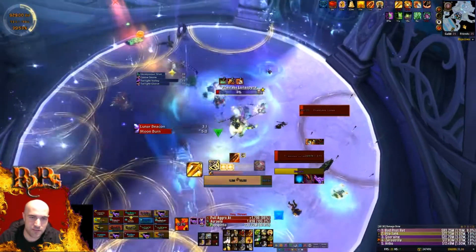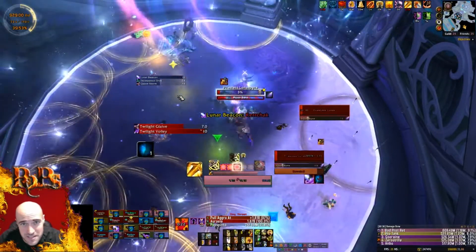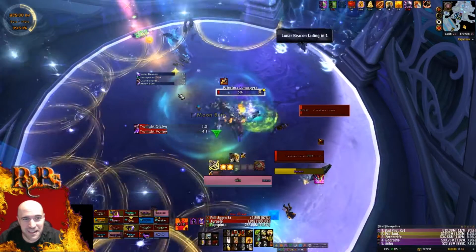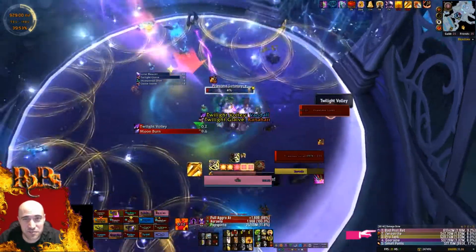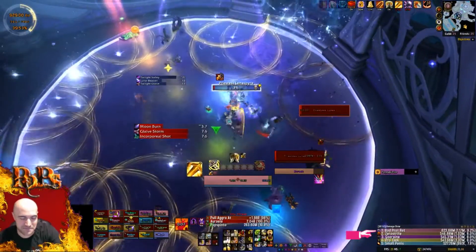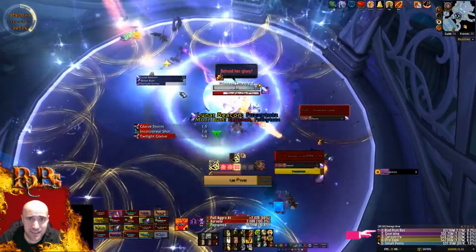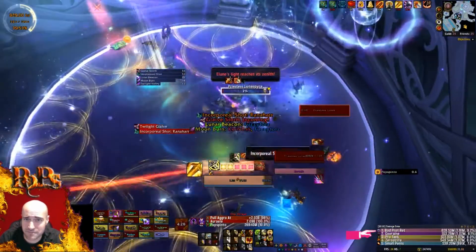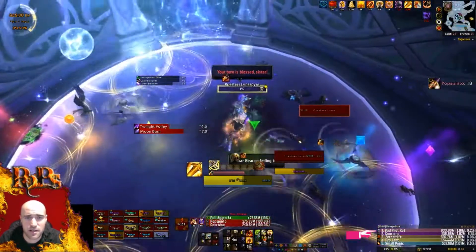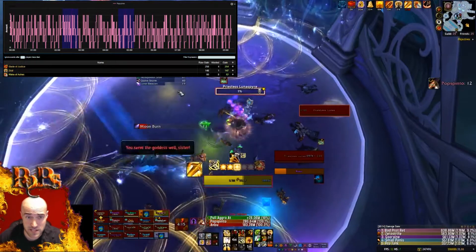Quick recap as we end the fight — shoutout to Fuzzy Tots, the last surviving Matt Damon Raider, for keeping it alive through the final five seconds. We got the kill on night two of the patch. Key takeaways: watch where you're standing at all times, always be DPSing the boss, and use your Vengeance both offensively and defensively so you can finish the fight efficiently.